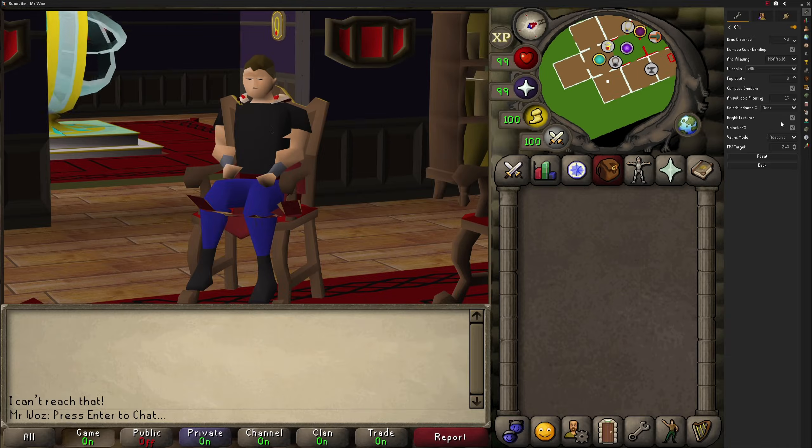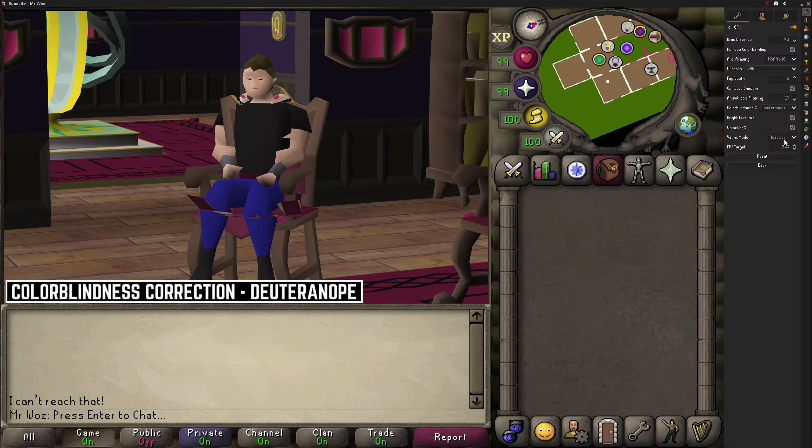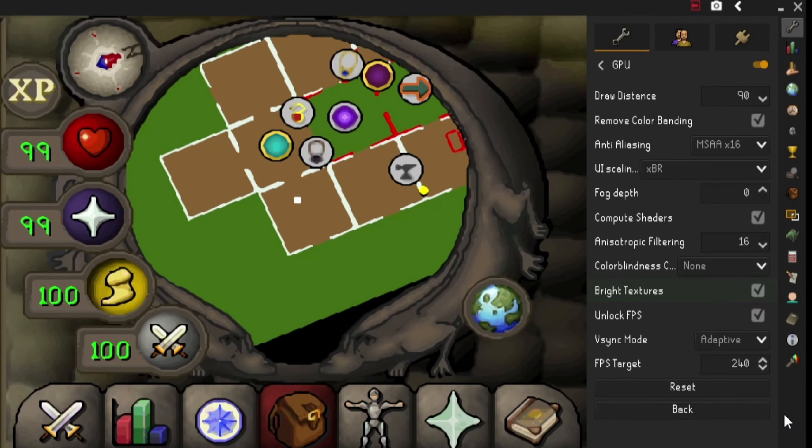The next setting is colorblindness correction. As this doesn't affect me, I have this set at none. For those who are colorblind, this is something you need to test out for yourself, as I'm not 100% sure what is the best option for you.